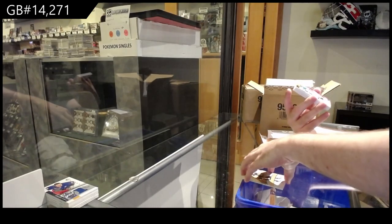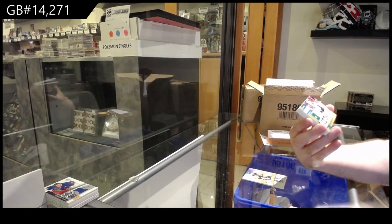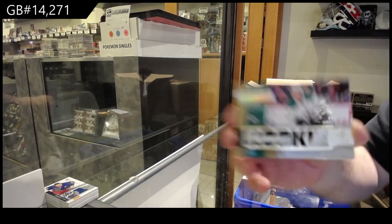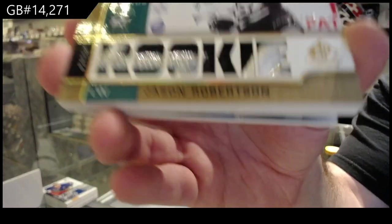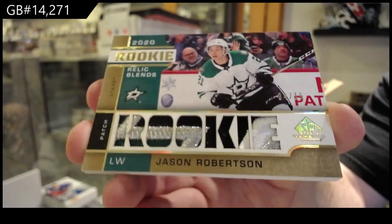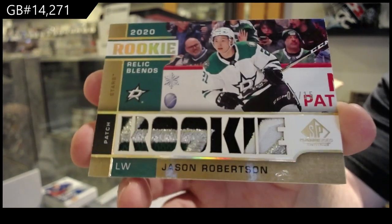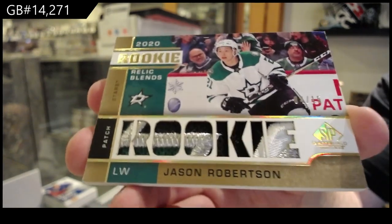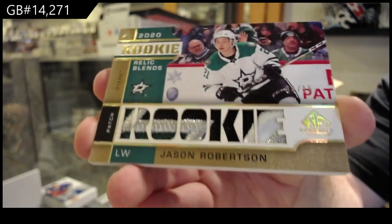We've got a Rookie Relic Blends patch, numbered to 15 — Jason Robertson. Number to 15, that is beautiful. Rookie Relic Blends patch, Dallas.